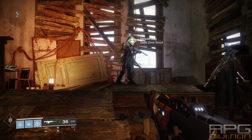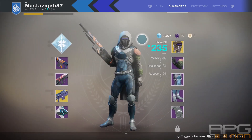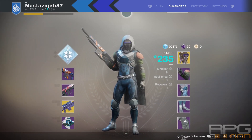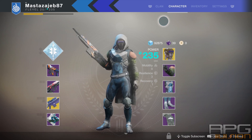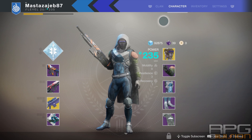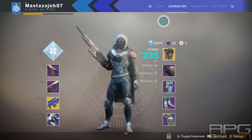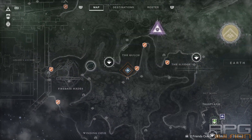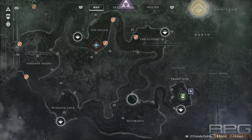In this video I'll talk about leveling up your power level. Your power level is a combined stat of the attack of your weapons and defense of your armor pieces. When you finish the story you'll be around level 200. To unlock stuff and to be able to access Nightfall you're gonna have to level up. Nightfalls are tougher strikes that will be available if you reach level 230.